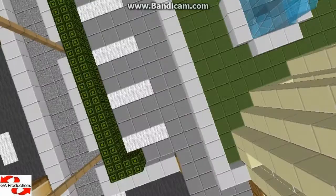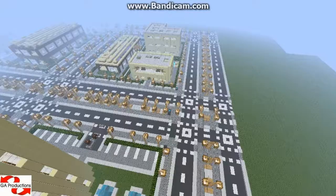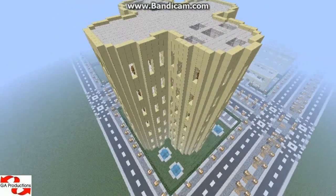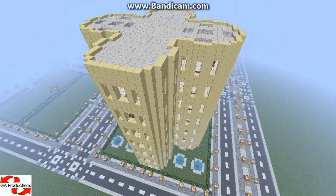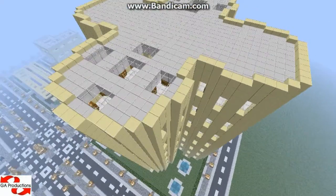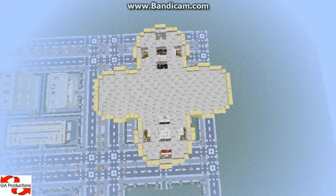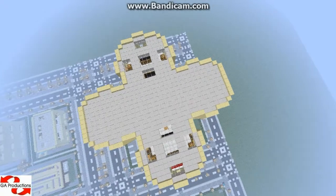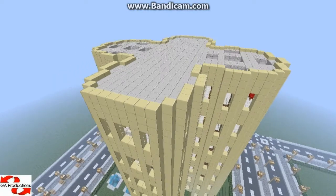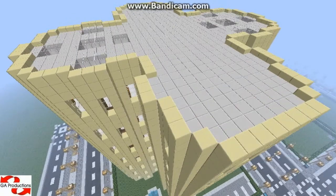So let me show you the hotel. This is it — it's made from sand because in this texture pack it looks really, really cool. I really like it. This is the shape of the building — it's like I tried to make it 3 circles but it became 4 circles because it looks quite better. And also it's not exactly a circle.